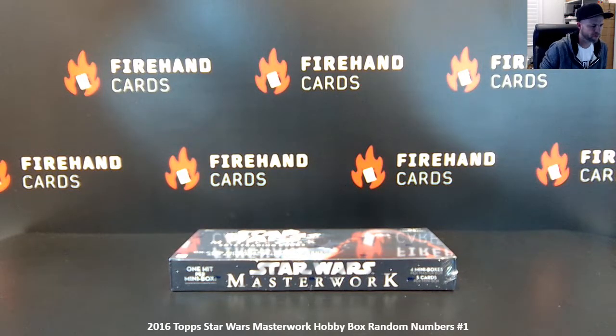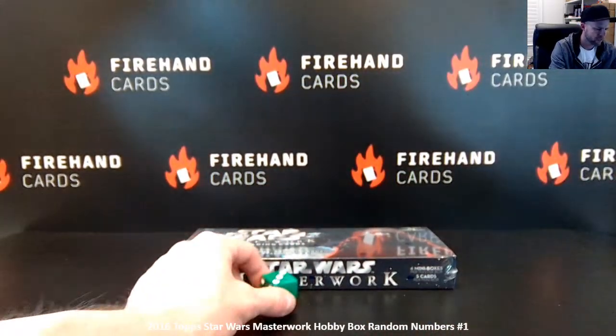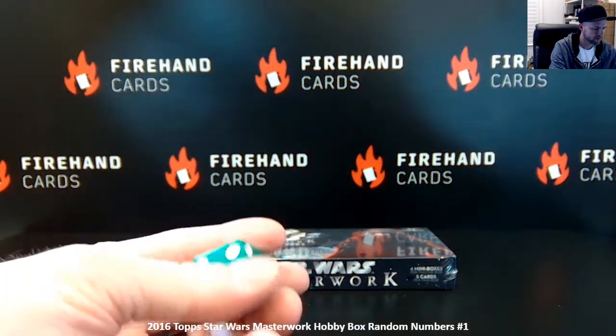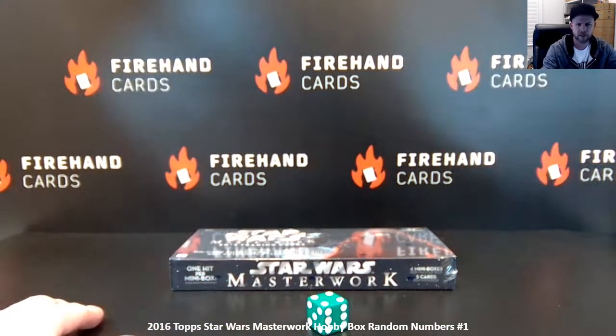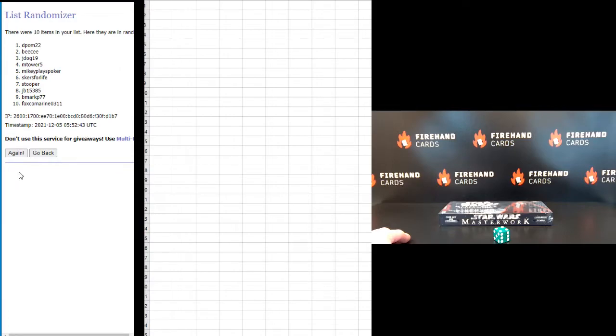There will be some more of this in the future if you missed out. Just going to hit the randomizer, 1 plus 3, 4 times to get your numbers and letters. Start with JB15385 on the top, Mikey Plays Poker on the bottom, 1, 2, 3, and 4. MTOWER5 in the 1, JB in the 10.